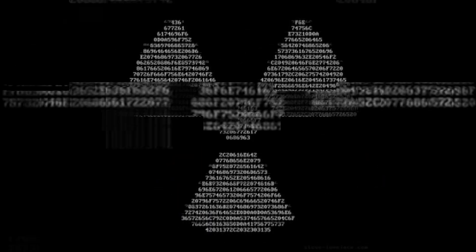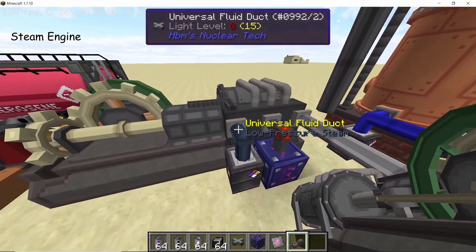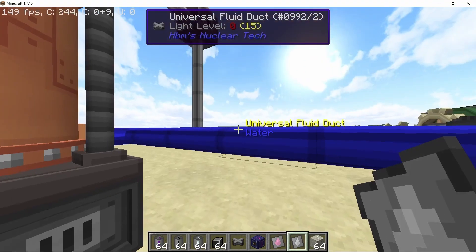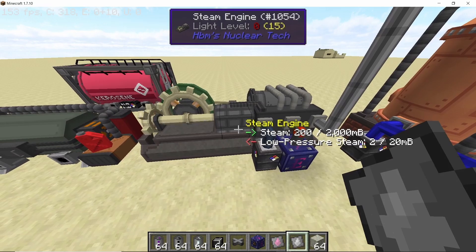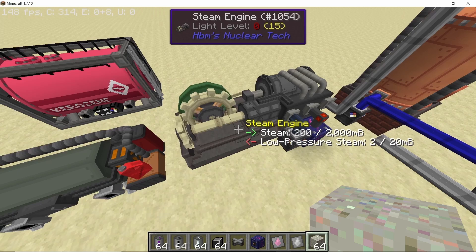Starting with power production, the first machine we have is the steam engine. It has three access ports: one for outputting low pressure steam, another for power, and the third port for inputting steam. Only normal steam is supported — you can't use any type of compressed steam. The power produced is in factors of 1.7 kilo-HV per second, so if you input 1000 millibuckets per second you will get 1.7 kHV/s. Right now we are inputting 5000 millibuckets per second of steam, so the power we are producing is around 8500 HV per second.